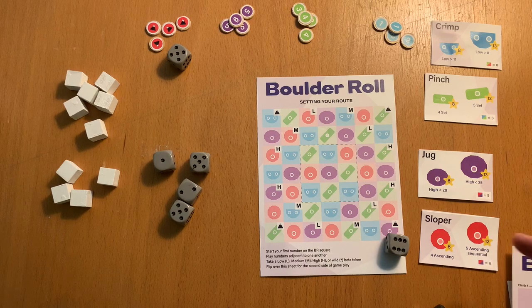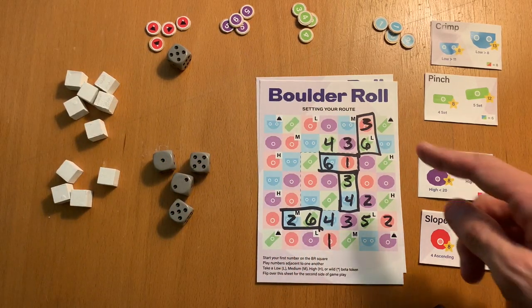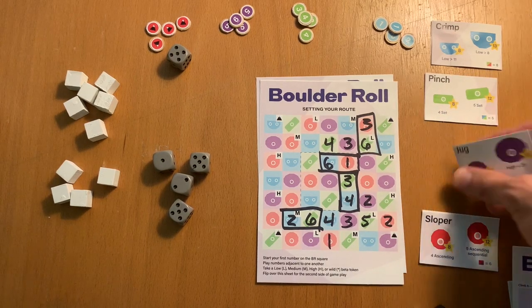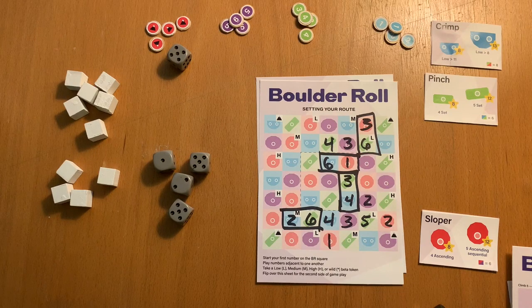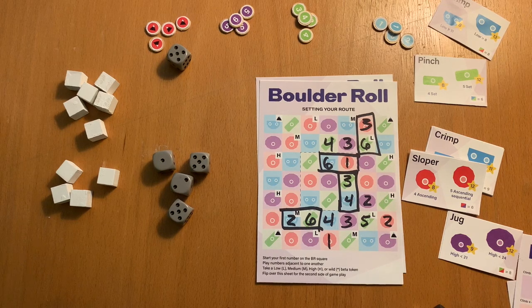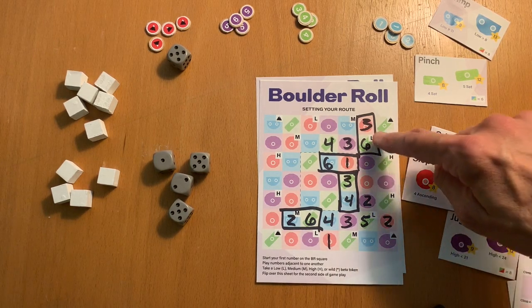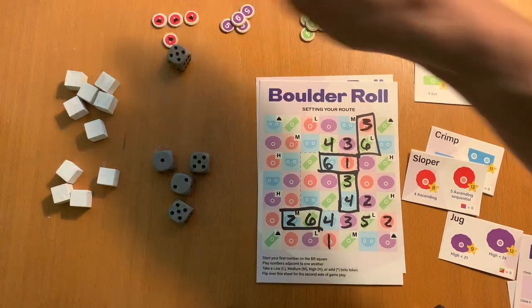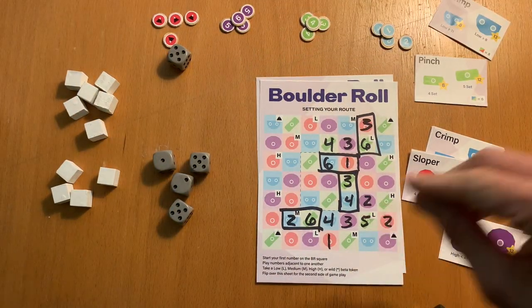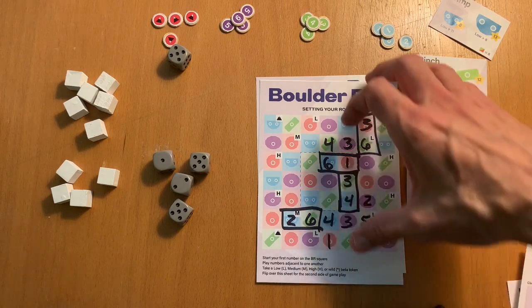When you have two dice next to each other that equal the results on one of these cards, you will put a box around them. Here's a partially filled-in sheet — I've got a three and a six next to each other, so I'm able to take this jug where I need a sum of nine. You'll keep going around, replace that card, and continue until you have five or more hold cards. When you box in one of these bonuses — the H's, L's, or M's — you'll take one of these beta tokens that you can use in the second round. You'll plot your dice carefully throughout the phase to collect the hold cards you'll need in phase two to plot your climbing route.